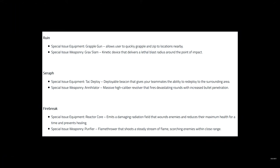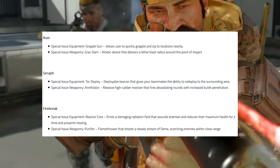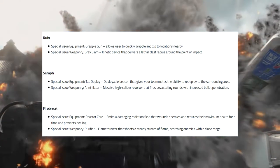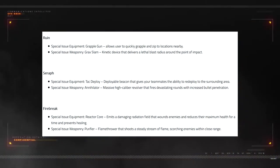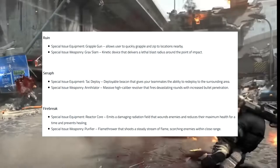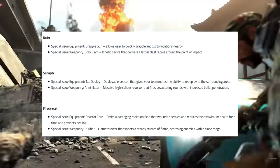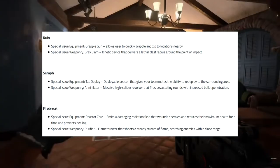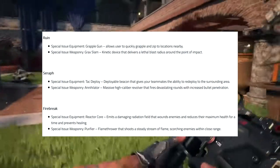We're going to mess with that a little bit in this beta, guys, so hopefully we'll get some nice kill cams there. Fire Break's special issue equipment is the Reactor Core, which I'm super excited to test out — I've seen it in the trailers and really wanted to give it a shot to see if it's worth using. It emits a damaging radiation field that wounds enemies, reduces their maximum health for a time, and prevents healing. Cool that we can stop our enemies from healing — that's something new here, where we have to heal ourselves; it's not auto-regen.